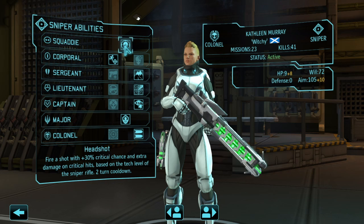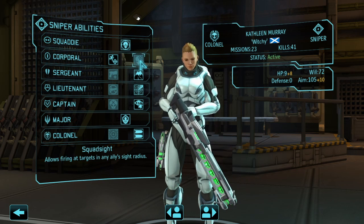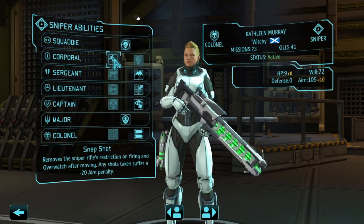Going through some of these abilities: Headshot is obviously one everyone will have as a sniper. At Corporal rank, you choose between Squad Sight and Snapshot.